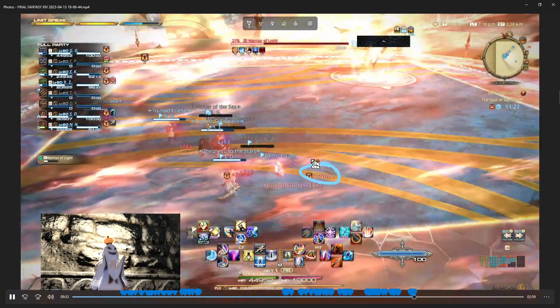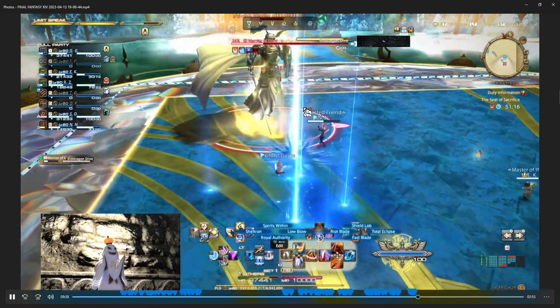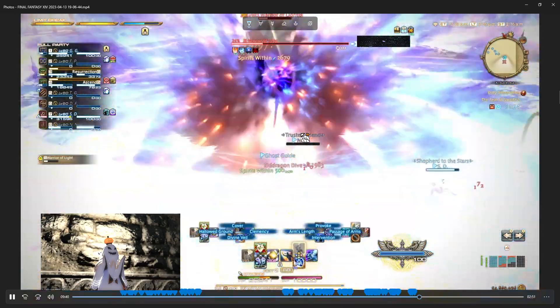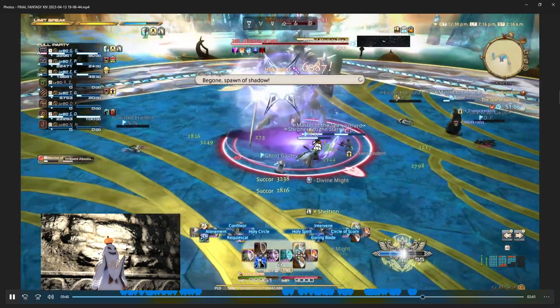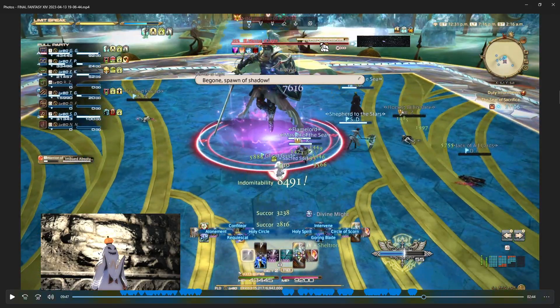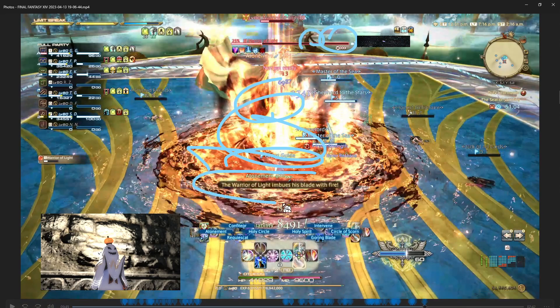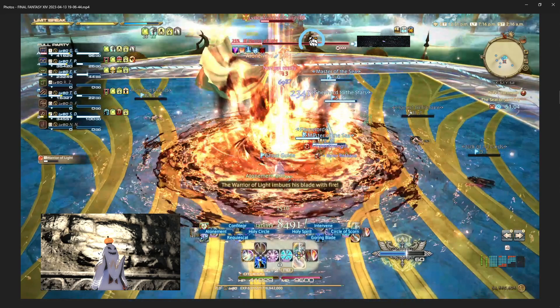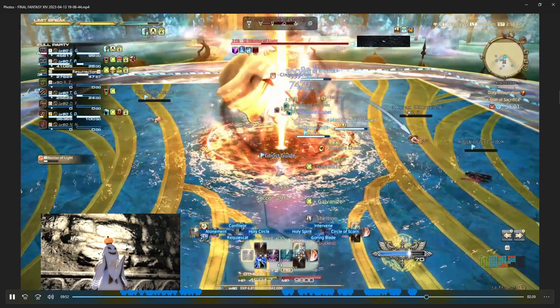We don't want to move during Pyretic. Here I am picking up to be main tank because the other tank died — he's back up but I'm trying to maintain aggro. Imbued Absolute Fire again — we're gonna get the fire thing and then he's gonna do the sword thing. If you didn't see the cast bar, you can see the fire visual and the text saying 'imbues blade with fire.' A lot is happening all at once — also a lot of people are dead — so there's a lot going on, especially for healers right now.